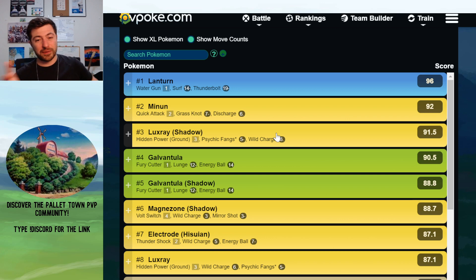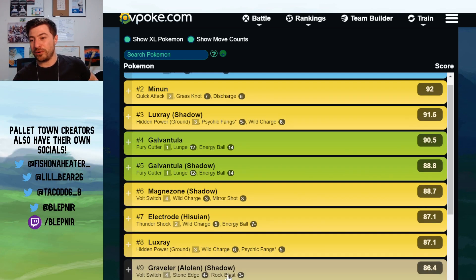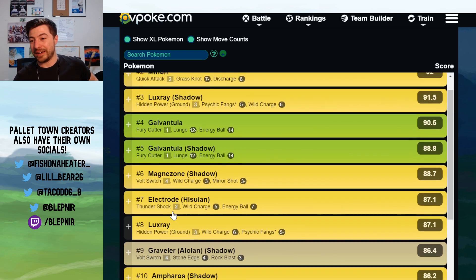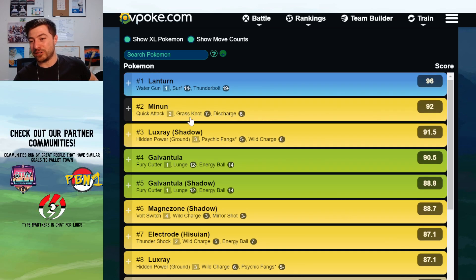And that's it — that's all you need to know. There are hard counter situations: Hisuian Electrode hard counters Lanturn and the Alolan Rocks; Lanturn hard counters the Alolan Rocks; and Galvantula hard counters Hisuian Electrode and also beats Lanturn. So there's a lot of that interplay and very hard matchups. Hopefully this helps.